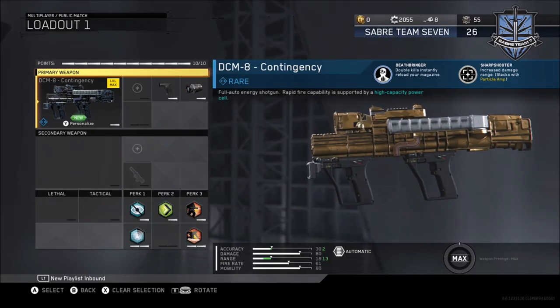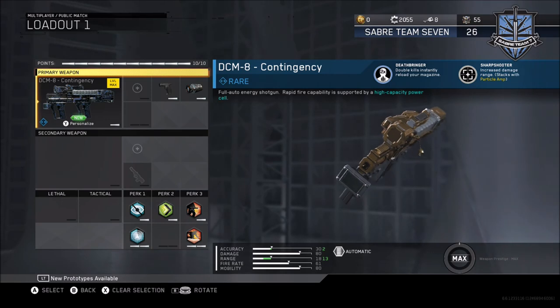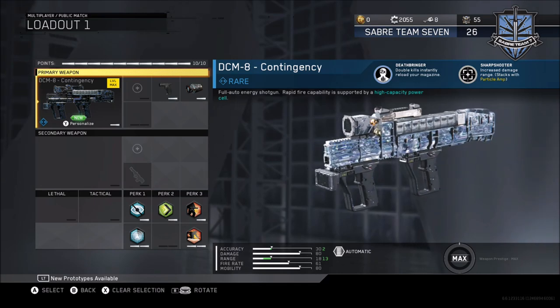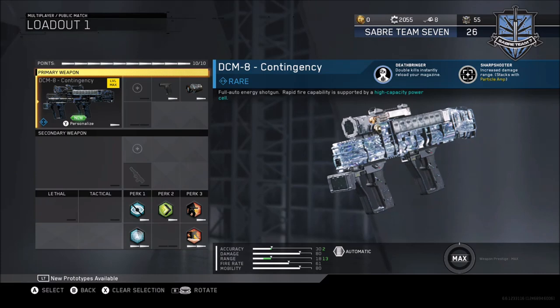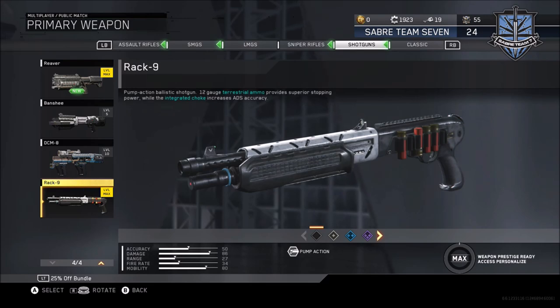You can still run and gun with this weapon — it's not as reliable or confident as the Banshee or the Reaver, but you can still easily get those three kills. That's the end of the DCM-8 guide. I'm pleased it's at gold now — that's what it looks like at gold — and I'm going to show you the diamond as well, since we've already got all four shotguns to gold. That just leaves the Rack Nine, which is my preferred shotgun.